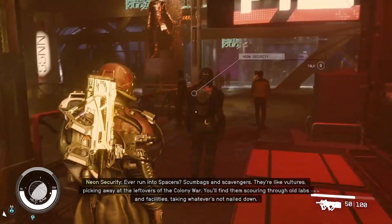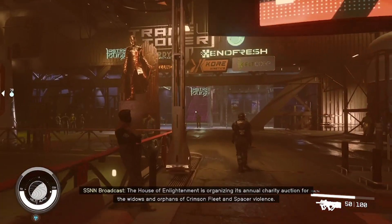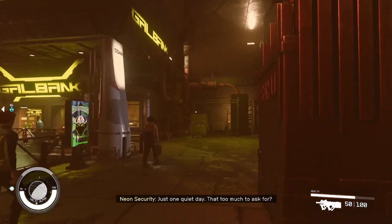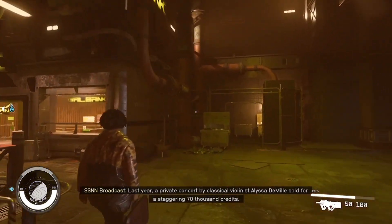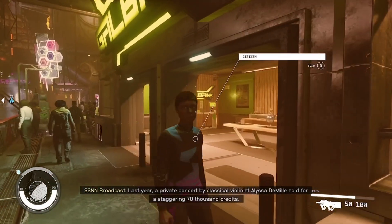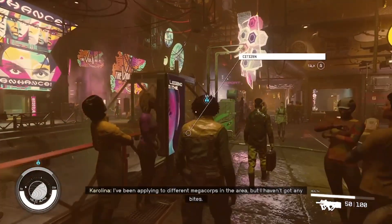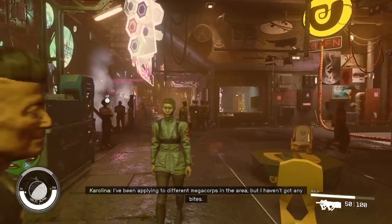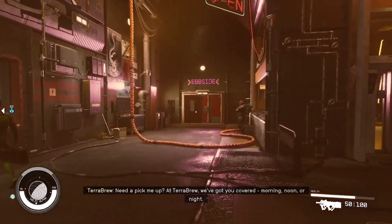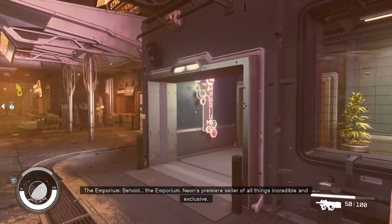Here we are guys, we're on the planet now. It is a massive sprawling Las Vegas type planet - massive city, extremely populated, loads of shops, loads of things to do here, loads of side missions. Almost every shop front has a mission in it that you can do. There's a lot of money to be earned in this city, and there is a lot of violence and lots of conspiracies.